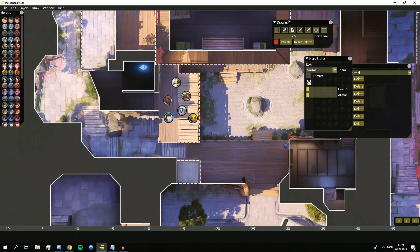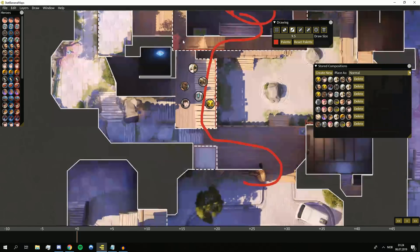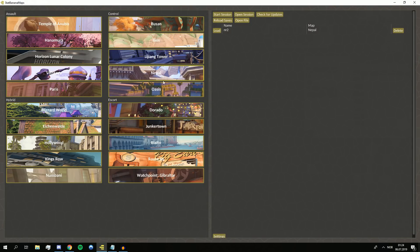Against bastion comp you can rush close or force a rotation as discussed — rushing straight under then directly to the point. Compared to a fishing comp with two snipers who can set up crossfires, bastion comp has a far more linear setup. Its key weakness is that you also need to move the Bastion. As soon as you force Bastion out of turret form, it's really easy pickings. I want to show this on Paris.